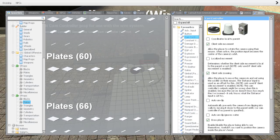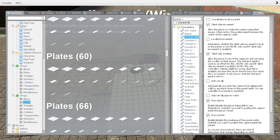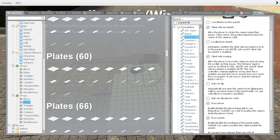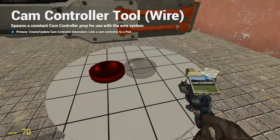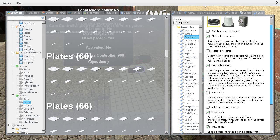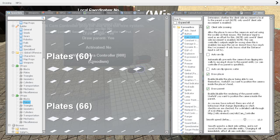We also need a cam controller. Now the settings are a bit important, so look here: Client side movement, client side zooming, draw player — optional of course — and draw parent. These should be the settings for your cam controller, so remember that. Otherwise it will not work. Scroll up and check that this is checked — like that.